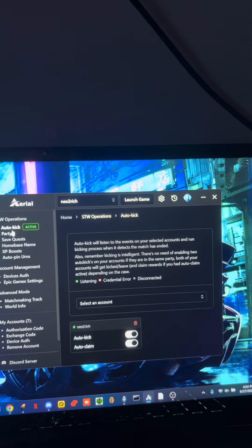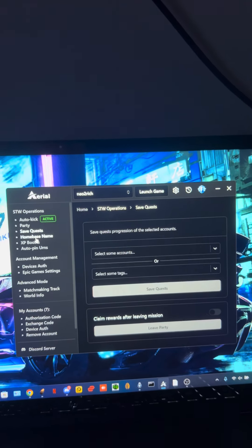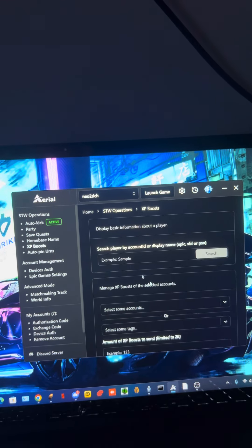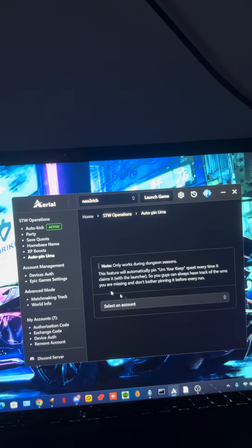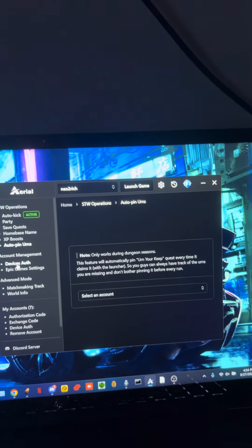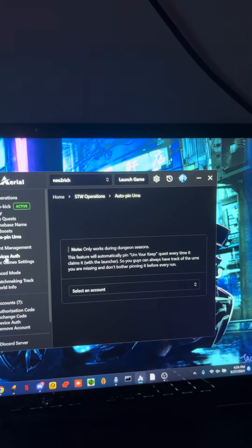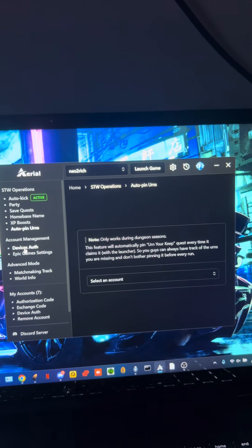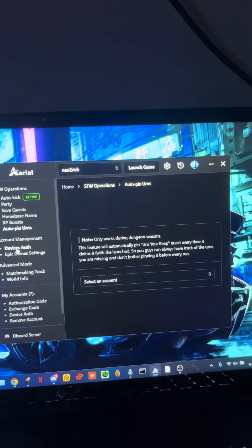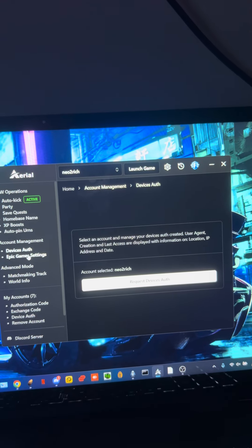You've got the auto kick feature, party controls, save quests — I've made videos on that before. Home base name and XP boost aren't really usable anymore. There's auto pin quests for dungeons, and they're adding a lot more like skin checkers. I've been talking to the creator for a bit and his main goal is to give out premium bot commands for everyone on the program, absolutely free. I love it — it's awesome what they're doing over there.